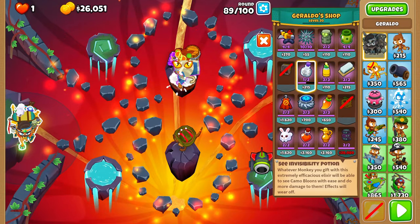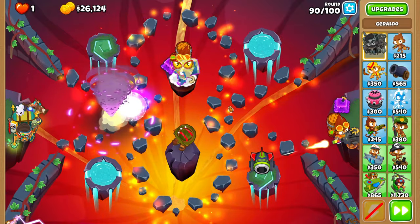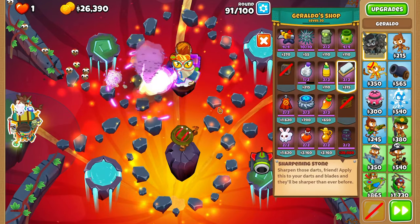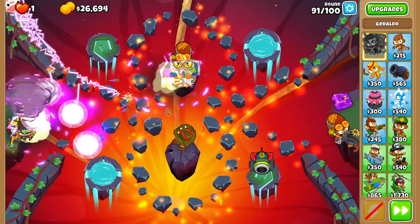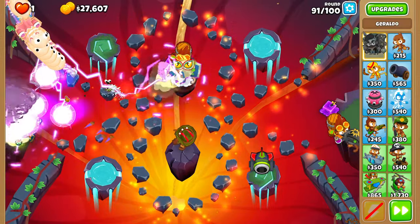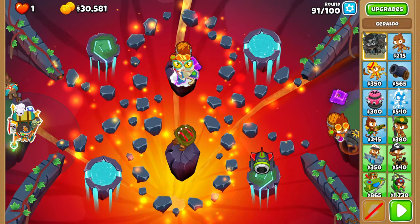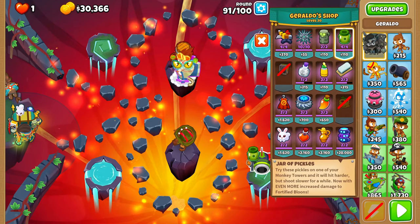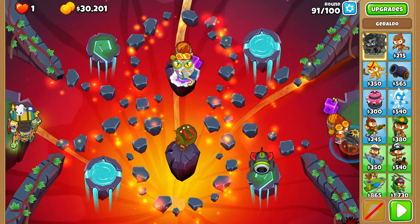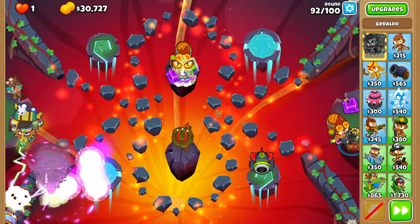On round 90, put a Camo Potion on your Superstorm — it gives a bit more range and more camo damage, since it already has camo detection at base. On round 91 or 92, give a Pickle and a Sharpening Stone to your Sniper to speed things up, because otherwise this run will take a few years. And also just put a spike at the end of each track for RNG prevention.